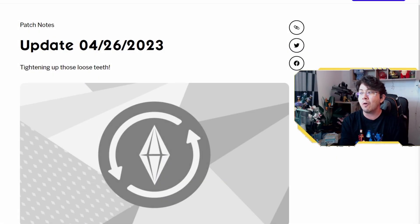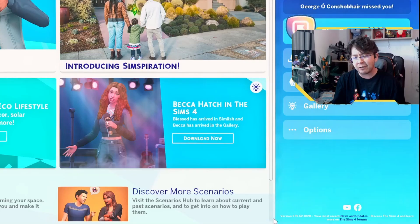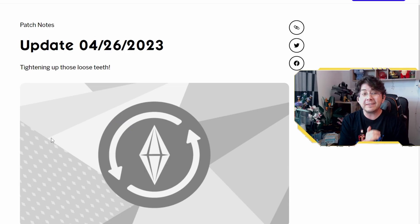In this video I'm going to go over the full list of fixes for you. The update was released on the 26th of April 2023. To check that your game is updated, you want to look at the version number found right down here at the very bottom in this tiny little print. For PC the version number is 1.97.62.1020, for Mac it's 1.97.62.1220, and if you're on console you're wanting version number 1.75.